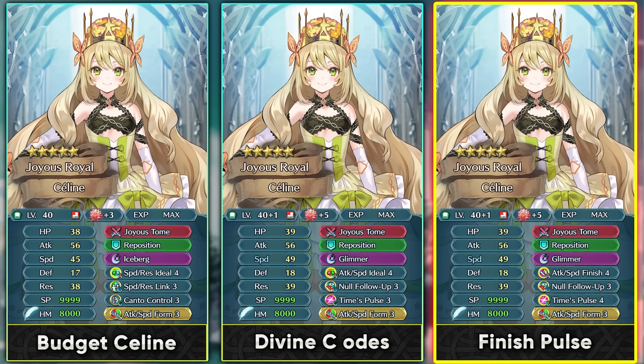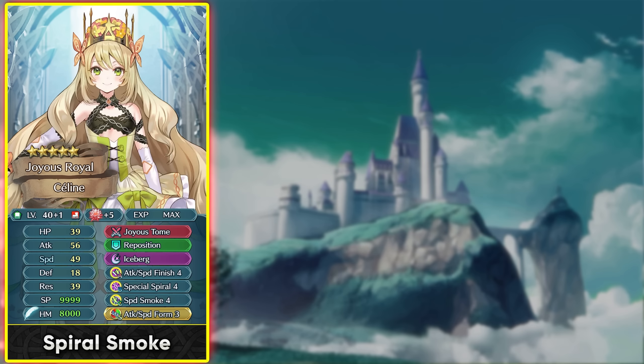For a more premium build, the Finish skill is absolutely amazing for stacking the healing from Joyous Tome. Run Time Pulse 4 to loop Glimmer and always have it charged up. You can also run Finish Kill with Special Spiral 4 to pierce damage reduction — annoying for mages — keeping Iceberg always charged, and Sweet Smoke 4 to stack damage reduction and function in the mixed phase.